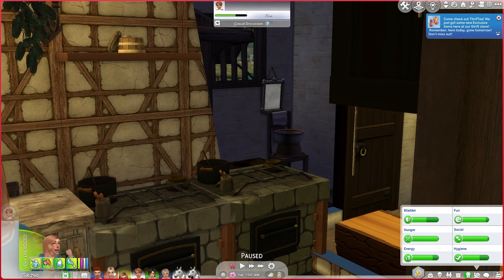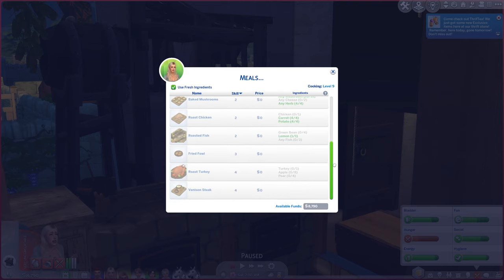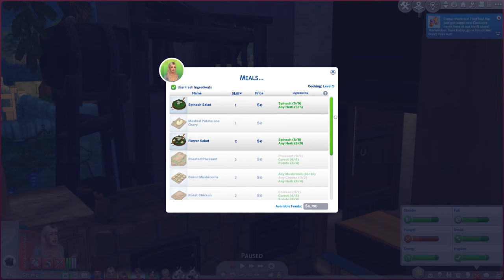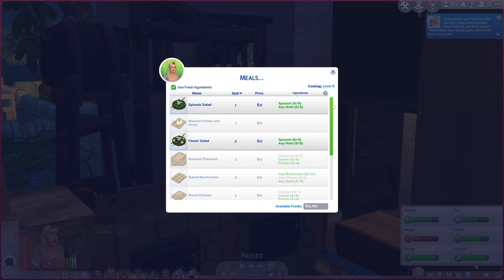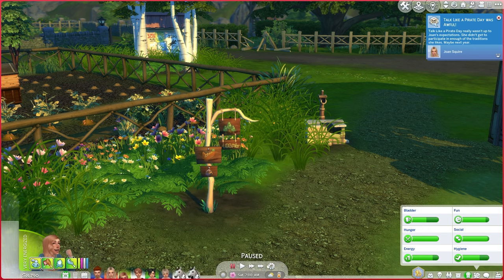Here we can take a quick look at what a sim with a higher cooking skill has available — there are more meals available for a sim that has a higher skill, so there are things to strive for. It is so much fun. If it seems like I'm spending more time on this mod, it's because I love it so much. So let's take a better look at the hunting and foraging. We're going to quickly send Edward out — he is from our Ultimate Decades Challenge — and he's going to go hunting.